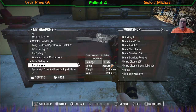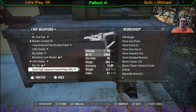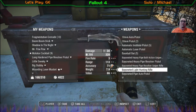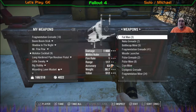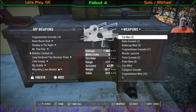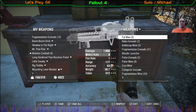One that says fast on it, so I'm going to check that out. Let's see if I can find something better maybe. The Fat Man — ha ha ha ha ha. It does 468 damage. Damn. It shoots mini nukes and I only have eight mini nukes.